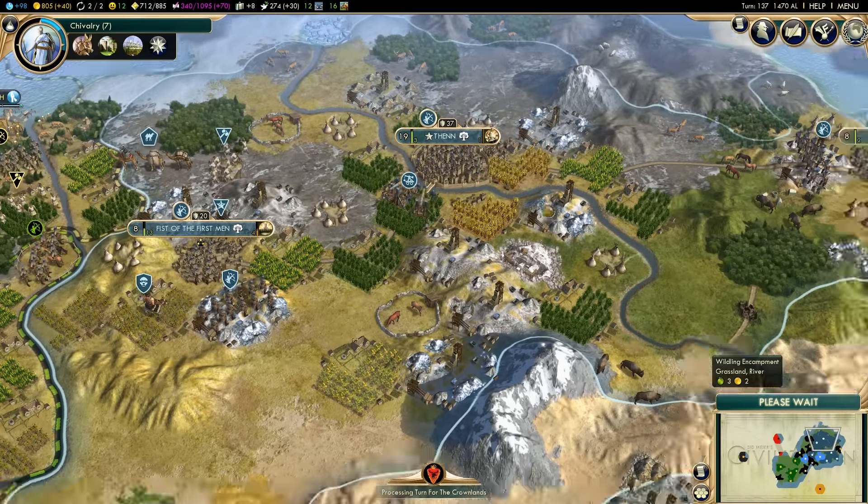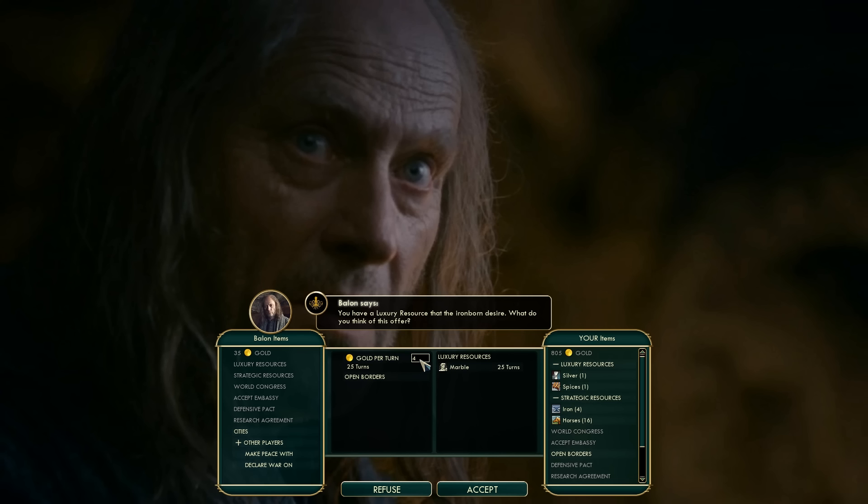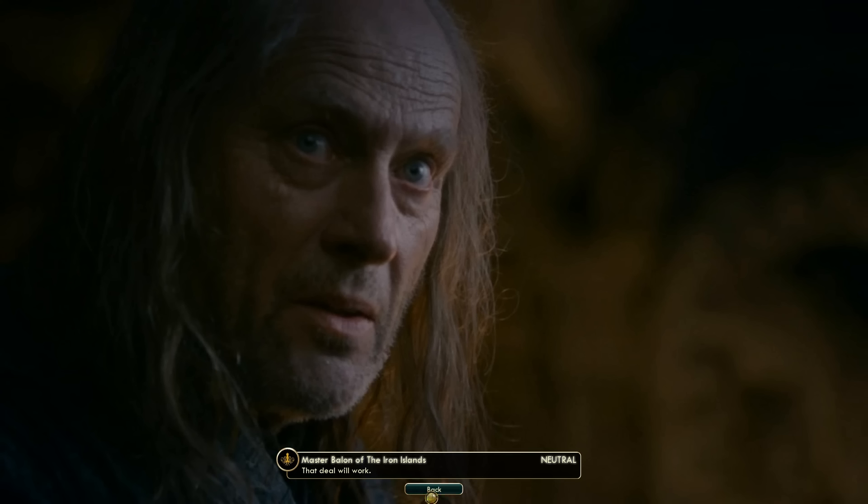Interestingly, his two remaining cities are separated by Iron Oaks and Castle Black, so they're never going to be able to link up again. We will eventually take those two cities too, but not this episode. This episode, we're going to focus on rebuilding our nation.